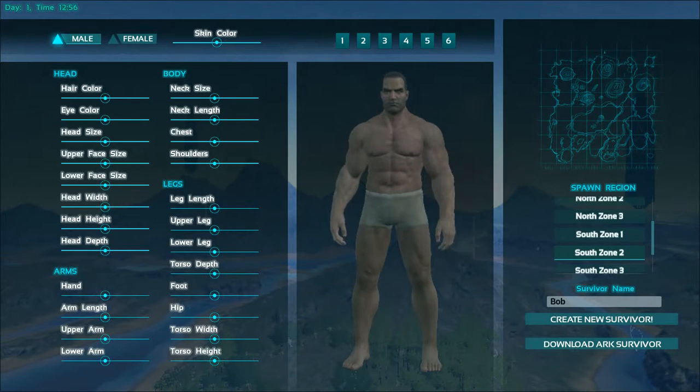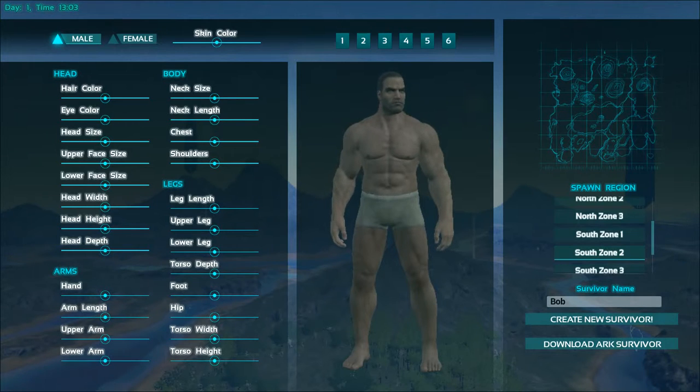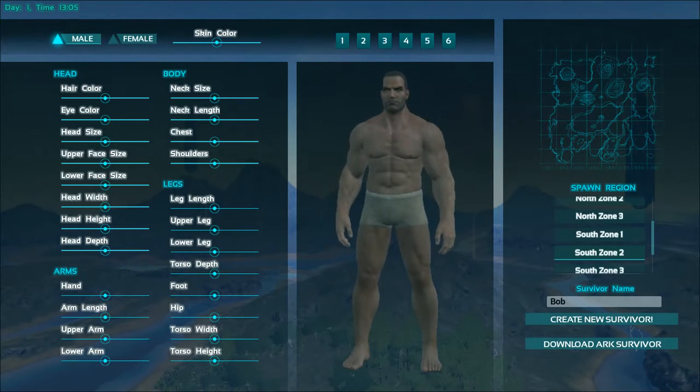This game takes place in prehistoric times where you start off with basically nothing — there's dinosaurs — and you're going to survive. We're going to need water, food, and shelter. We're also going to need to fend off dinosaurs, and we can train dinosaurs and make them our friends and pets, and use them to help us with all sorts of stuff.